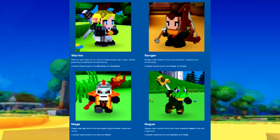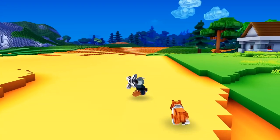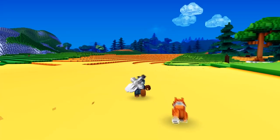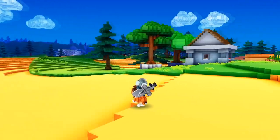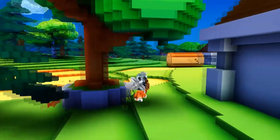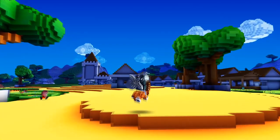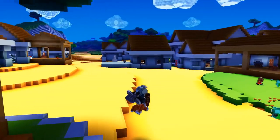How does each class differ from each other? In Cube World there are four different classes: warrior, ranger, mage, and rogue. Each class can use up to three different weapons, each has a different move set and play style. They also all have two specializations: warrior has berserker and guardian, mage has fire and water, rogue has assassin and ninja, and ranger has sniper and scout. I'd encourage you to try all the characters and find the play style that suits you best.